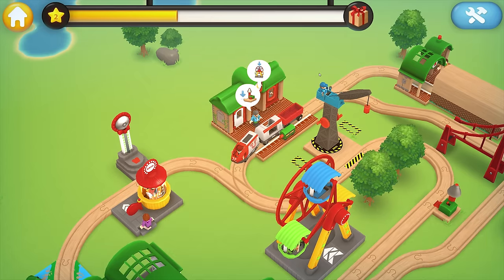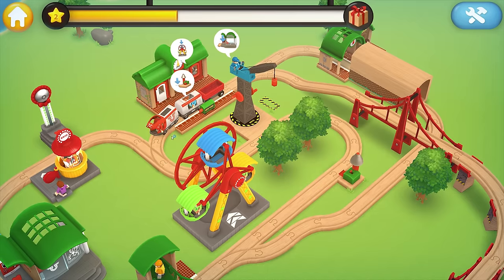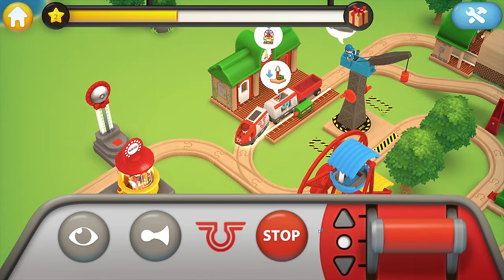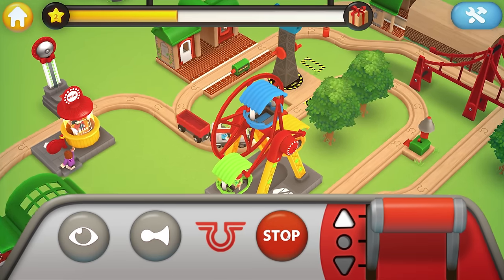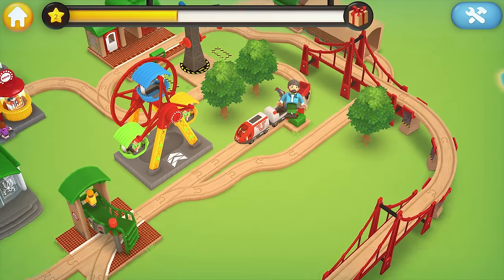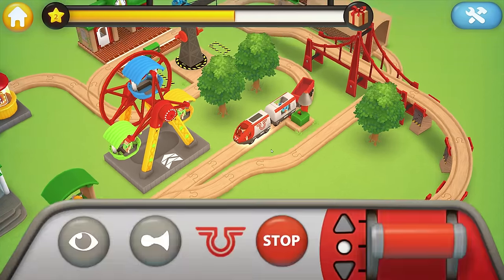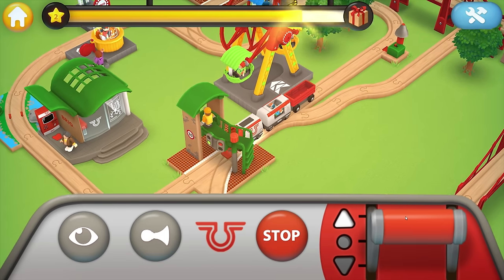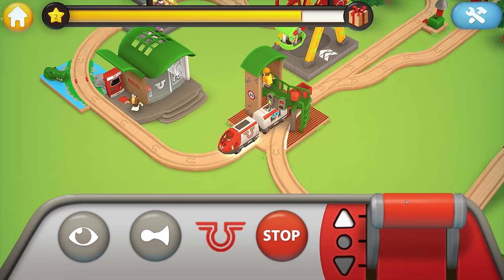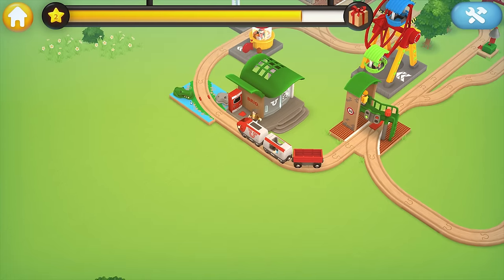He wants to go to the ferris wheel — wait, he wants to go to the bell. I got you buddy, let's get you in. Here we go! Oh, we get points! Get more points! Oh my gosh, we have to get points — what's in the box? Let's just go around.